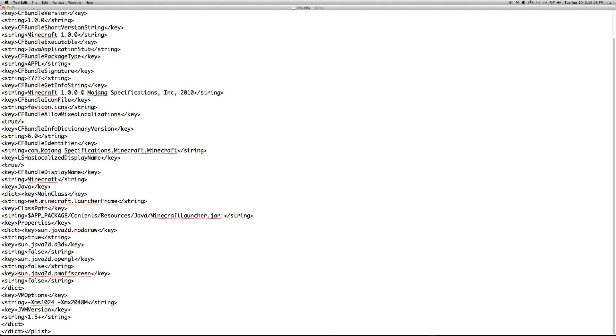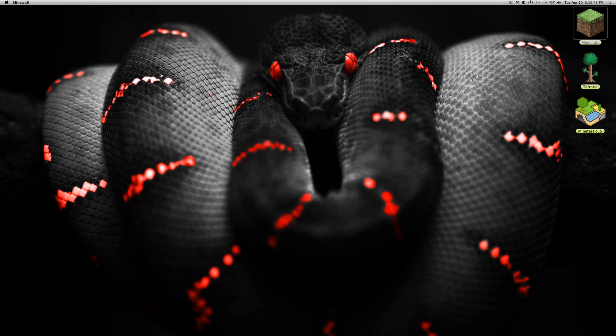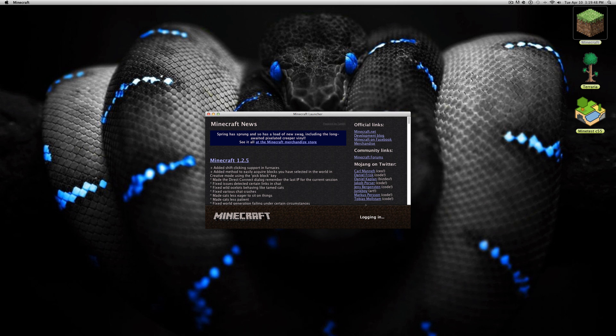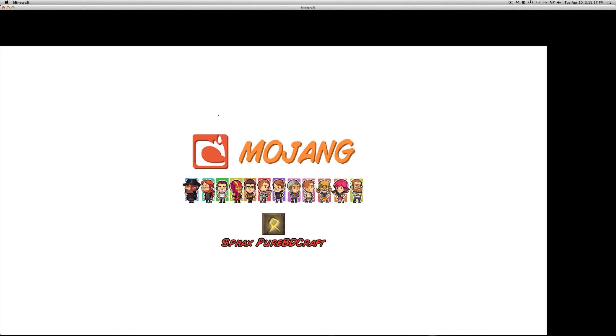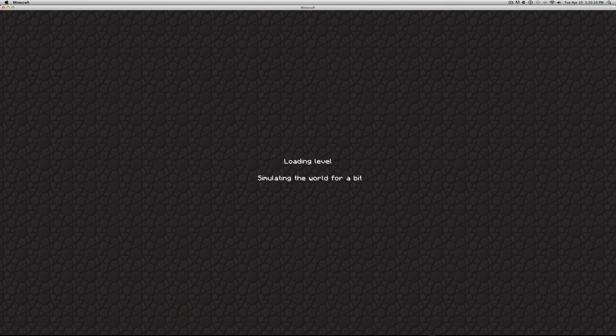Once you've done that and confirmed your settings, you'll want to save the file. You can use File > Save or just exit and it should save automatically. Once that's done, go ahead and open Minecraft, log in, and open up a world.